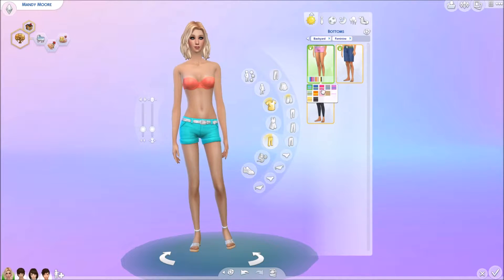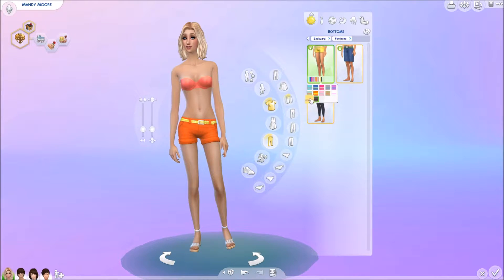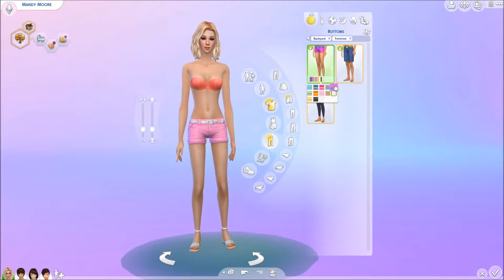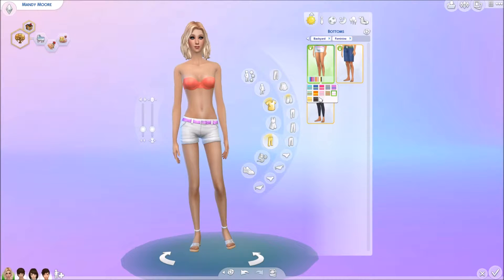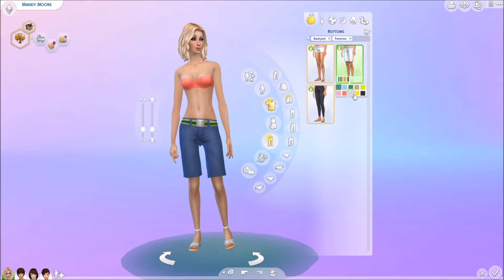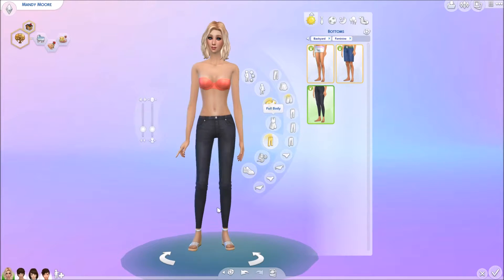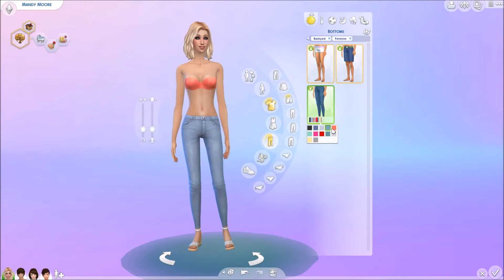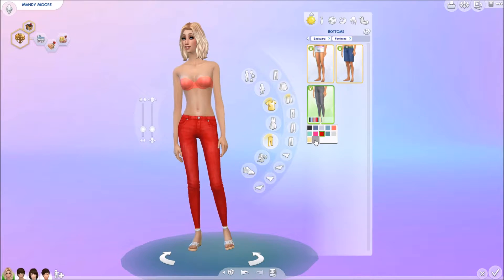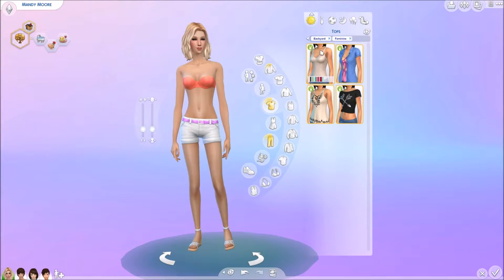For bottoms, there are three options — these really cute shorts I like a lot. I find that with stuff packs focused on backyards or kids, there aren't usually many clothes, so I'm surprised there's this many for females. There are also some bottoms that are more universal and would work better for men. And there are super cute skinny jeans that you could pair with boots — they come in lots of colors.